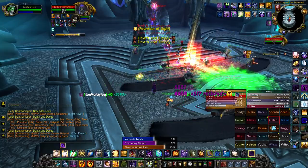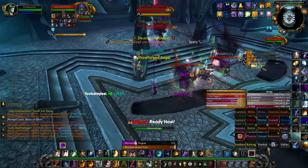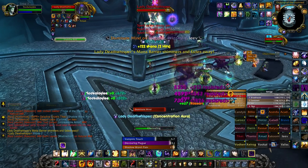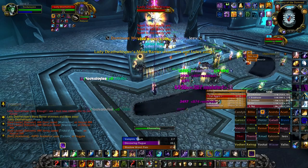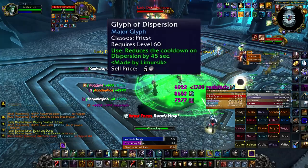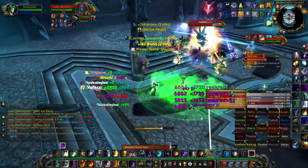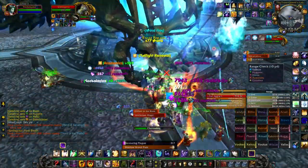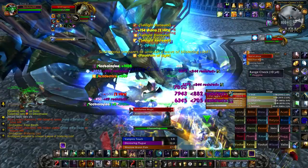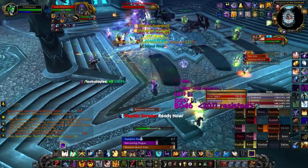Glyph of Mind Flay and Glyph of Shadow are absolutely mandatory major glyphs. The third slot can be used for either Mind Sear, which gives you more AOE damage with a longer range and is especially needed for Ruby Sanctum 25 Heroic, or the Glyph of Dispersion, which allows you to use dispersion more often. I don't think the dispersion glyph provides much value outside of specific scenarios — for example on Sindragosa, you can disperse her Blistering Cold more often for a slight DPS increase. Swapping glyphs per fight is possible but not worth the monetary cost.